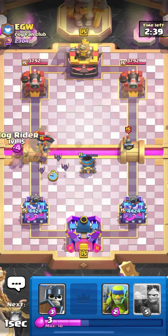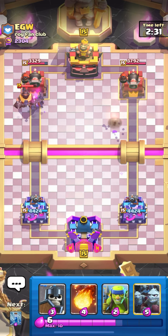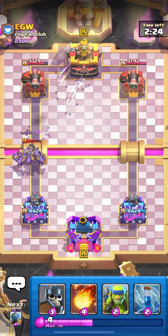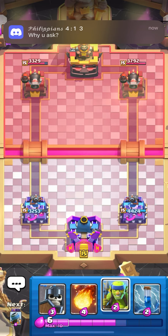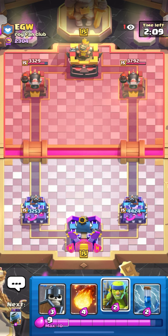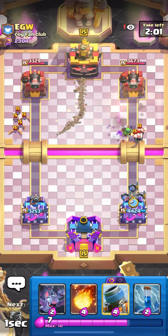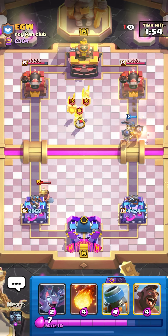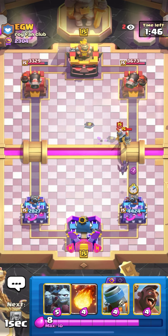We're facing EGW - he's also a good player, I think he's testing decks. He's playing witch and has the cannoneer tower troop. After playing a lot of battles in top ladder, I feel the cannoneer troop isn't bad against goblin giant or beatdown decks, but if I had the cannoneer troop I'd 100% lose to graveyard. I jabbed bats and miner on the left.